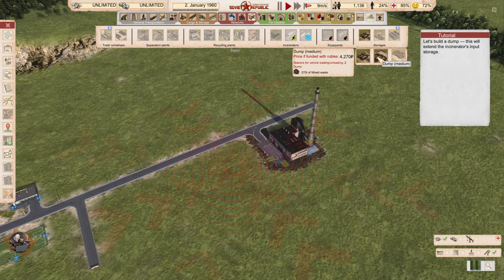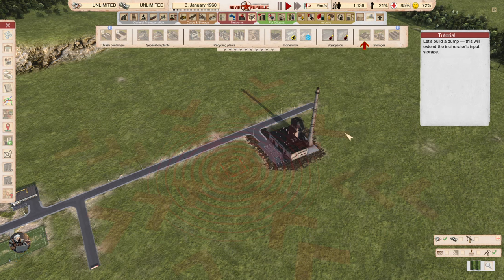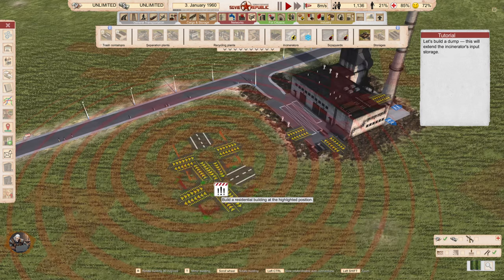Oh, they can actually collect a lot. There are also stations for vehicle loading and unloading, and they all have road connections, other than the small one.